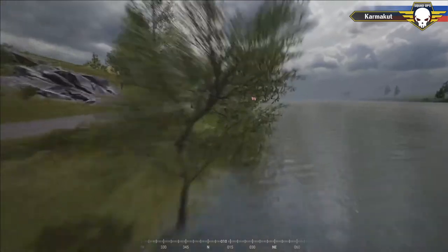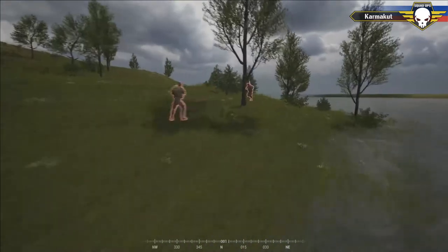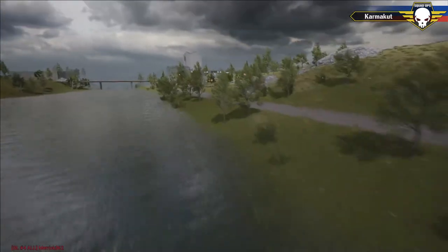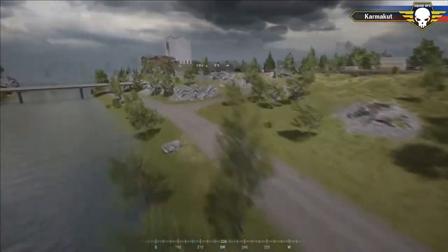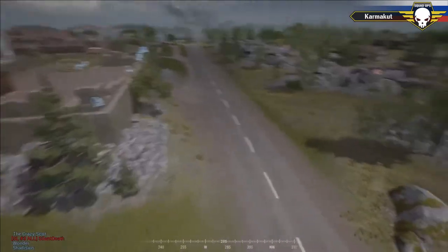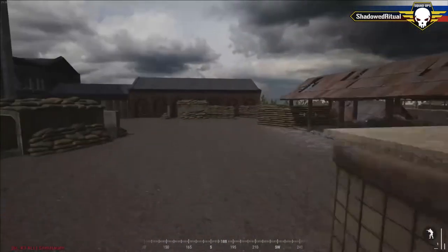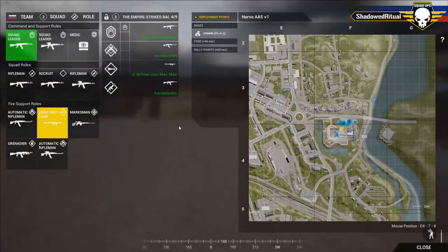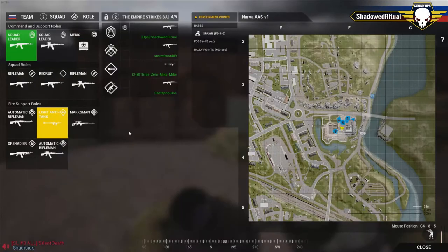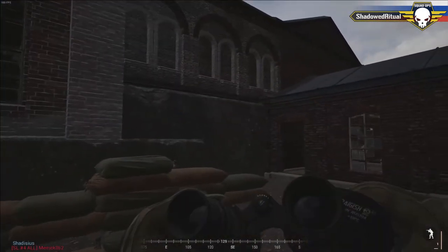Russian defenders spot enemies behind the MTLB, behind a rock. They call for the MTLB to turn around. There are two US infantry approaching — no LAT kit present. Squad three confirms south side coverage. One Russian player on the roof rotates binoculars downward since they're the only two covering that area. There's nothing there so far. Russian players confirm a medic is alive in the squad for anyone who needs it.